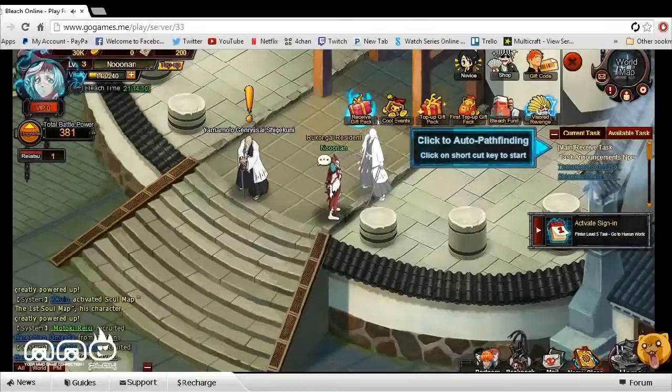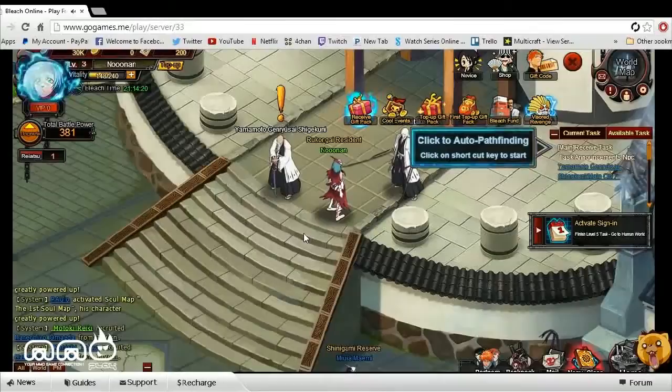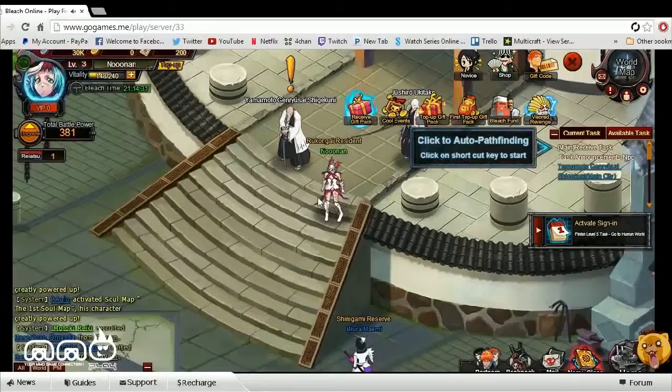Upon logging into the game, it has you pick a class. There are three different classes to choose from — it seemed like there were two melee-type classes and then a mage-like class. I went with the mage-type class. I wasn't really too familiar with what the classes were, so I just picked one and hopped in. There wasn't too much character customization, so I didn't really go over it.